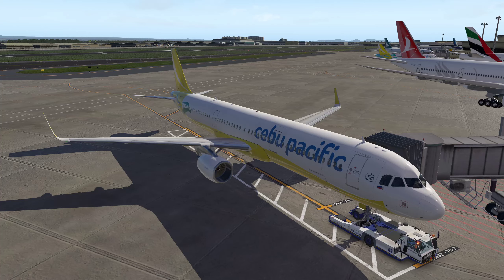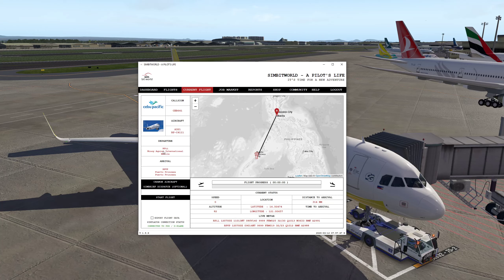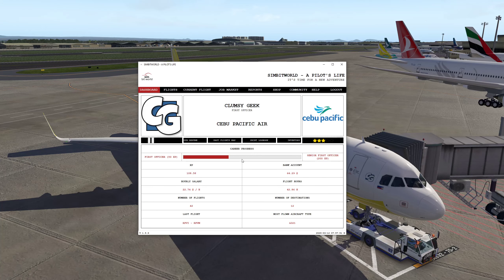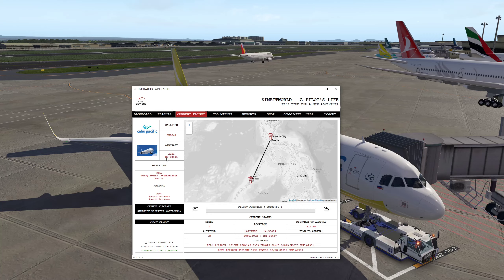Hey guys, Clumsy here, welcome back to A Clumsy Pilot's Life. Lots of updates, I'm not even sure where to start. First and foremost, we are flying with the Tolis A321, which has now been updated to 1.0.2 — couple of bug fixes, fixed some crashes, some new features. We're currently in Manila. Our flight today is thanks to Pilot's Life where we are pursuing the career of a virtual pilot. We are now a First Officer with 100 XP points and 64 bucks in the bank, employed by Cebu Pacific, with the perfect livery right here. Our current flight is with the A321, a real plane, with registration RPC4111.